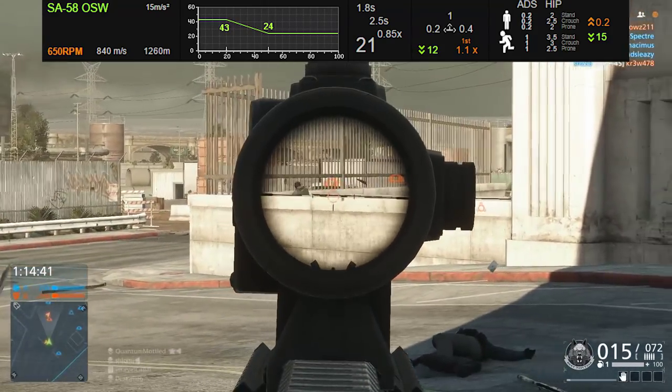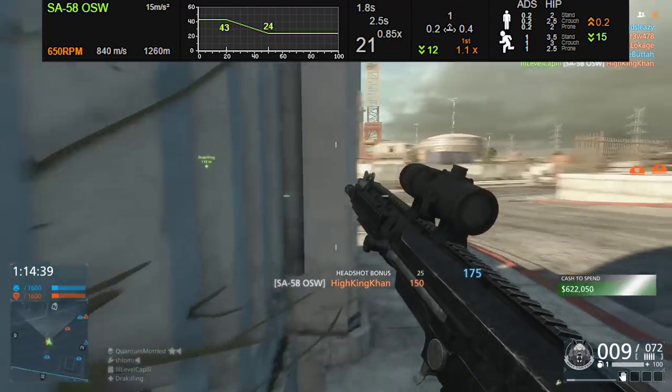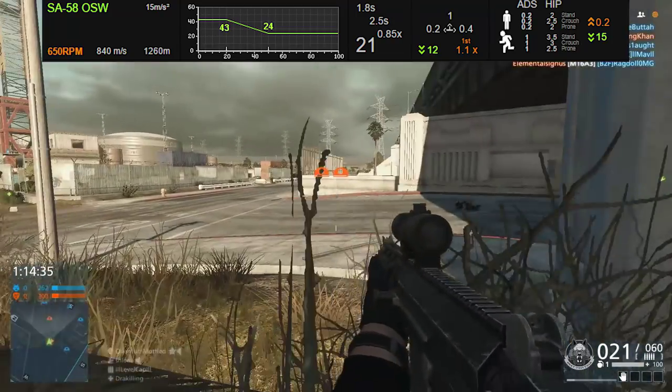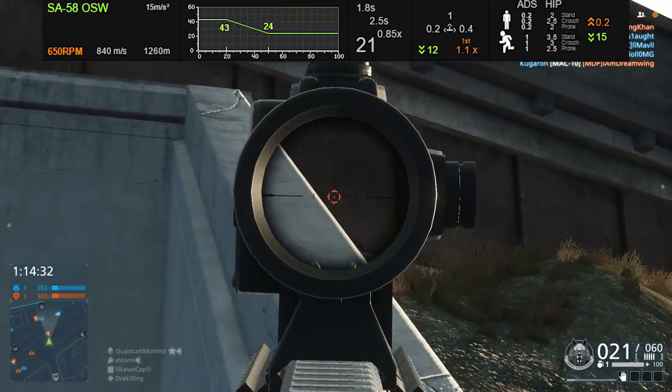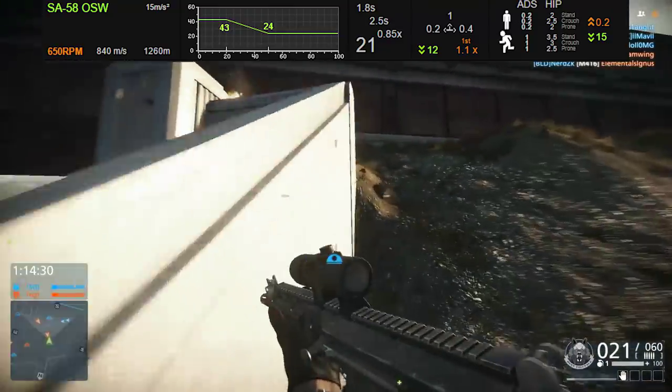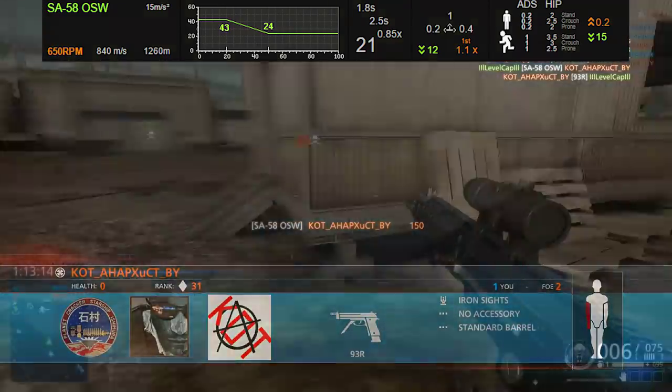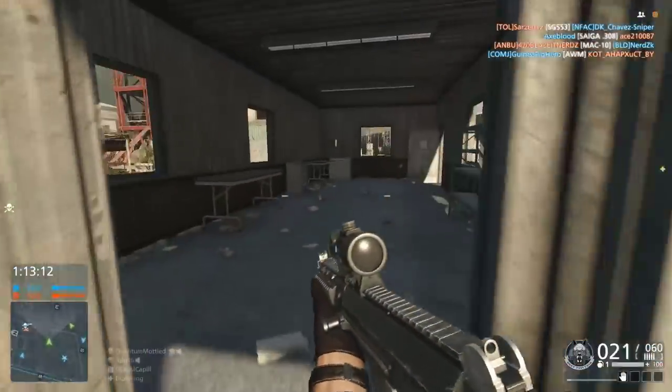You would think that maybe the recoil is going to be insane because that's the only way they can balance out this weapon — nope. I would say the recoil is pretty much on par with the SCAR-H in many ways, probably tied for some of the lowest recoil of the battle rifles out there. So it's hard to see why you would want to use any other battle rifle than the SA58 OSW.